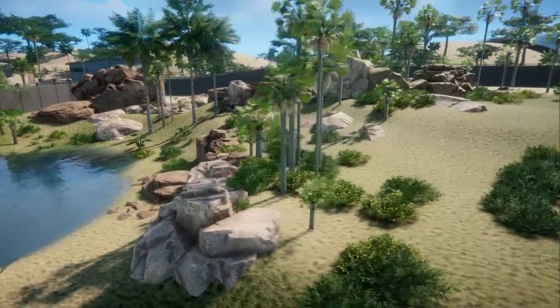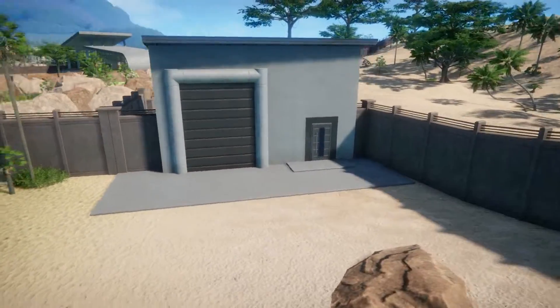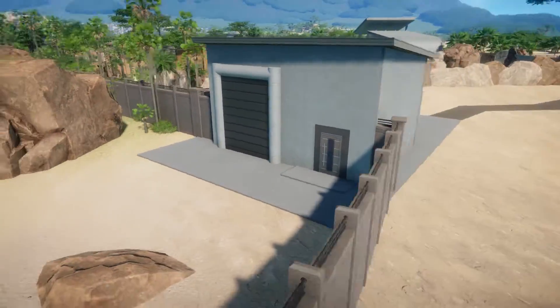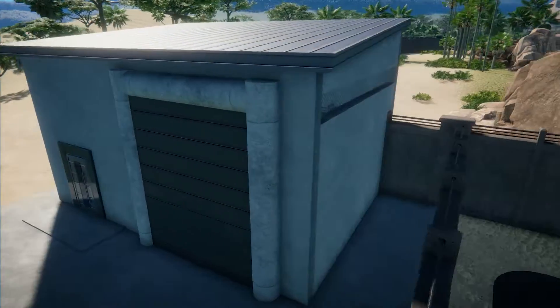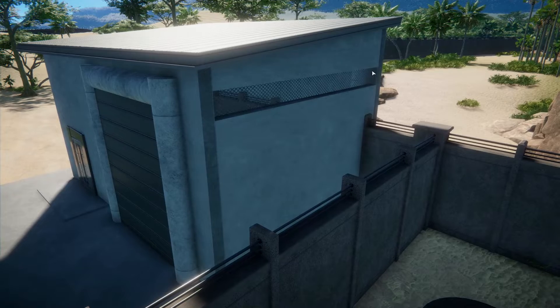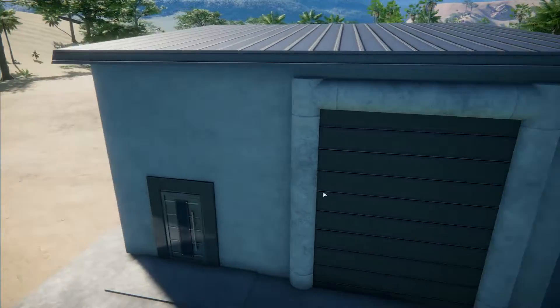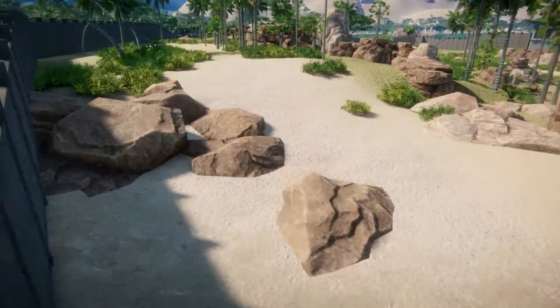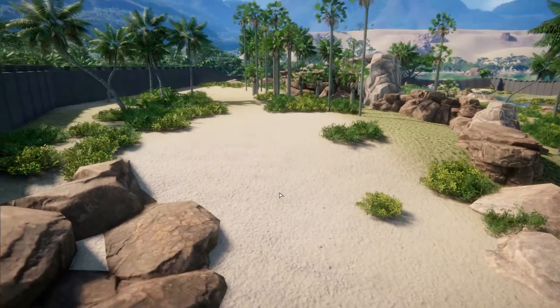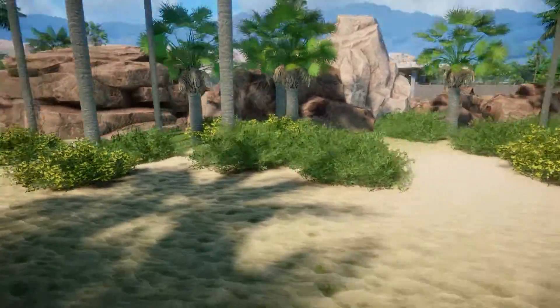Let's head in and have a look at where the keepers can come in — this is the keeper building, this is where they would bring the dinosaurs through. You can see there's another one on this side with mesh across, so when you bring the dinosaurs in you are safe. Then if you're a keeper, you'd walk on through and you would be in the habitat. There is space for the dinosaurs to hide away from the guests if they want to come and lay down just here — they cannot be seen.